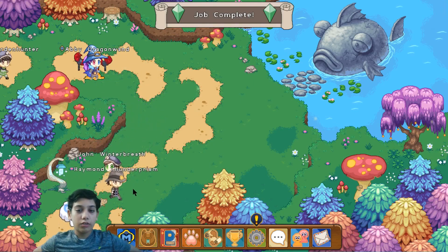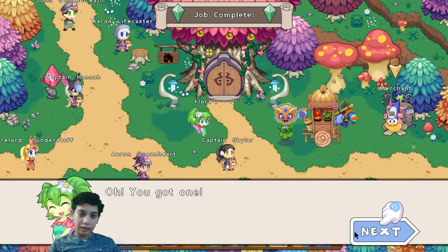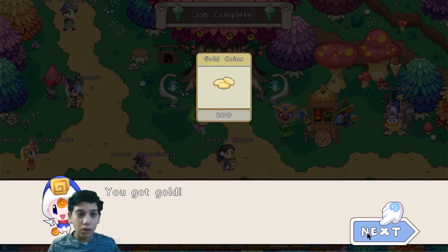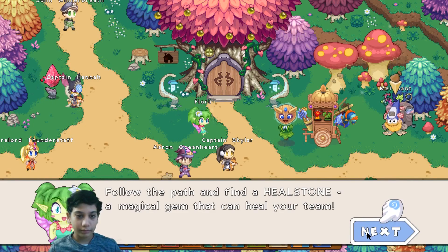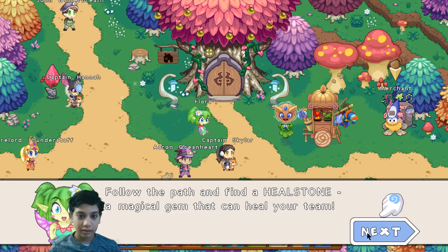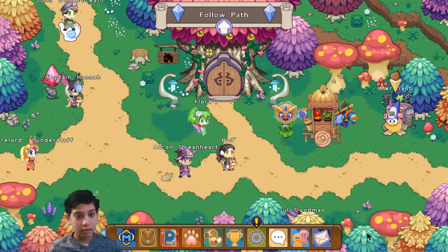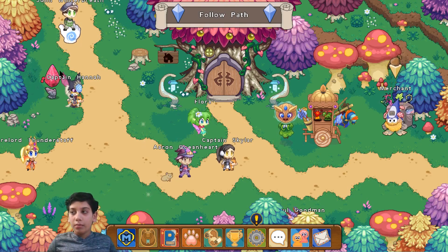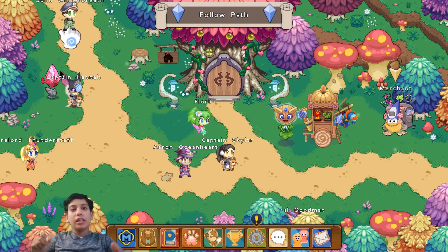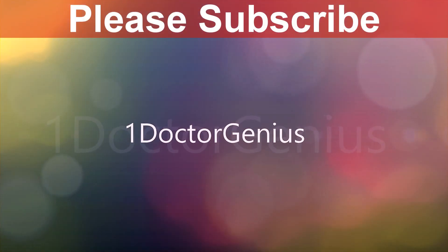Looks like there are lots of people in the Firefly Forest right now. You got one! Thank you. Bag of gold for getting the enchanted stick. After a few battles your hearts get low and you need to heal - follow the path and find a heal stone, a magical gem that can heal your team. Challenge some saplings for your next try. Okay guys, that's it for this video. I hope you enjoyed it - please subscribe to my channel, thumbs up this video, keep watching and keep rocking! Bye!